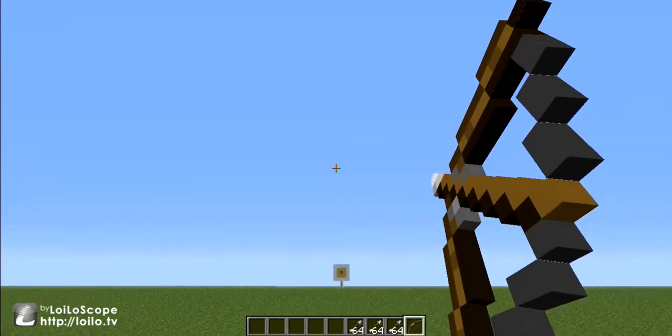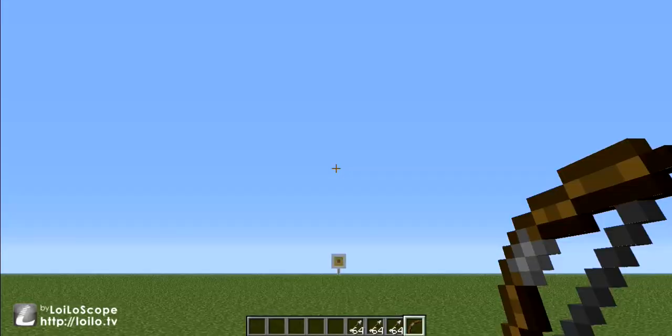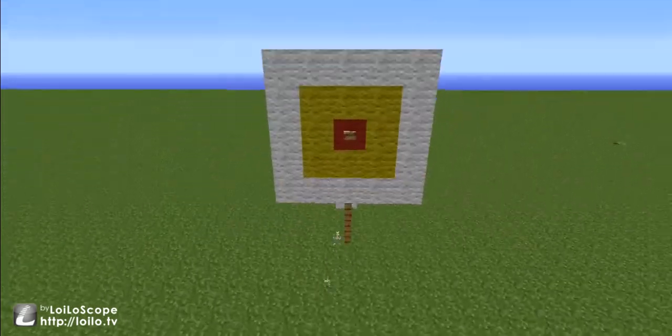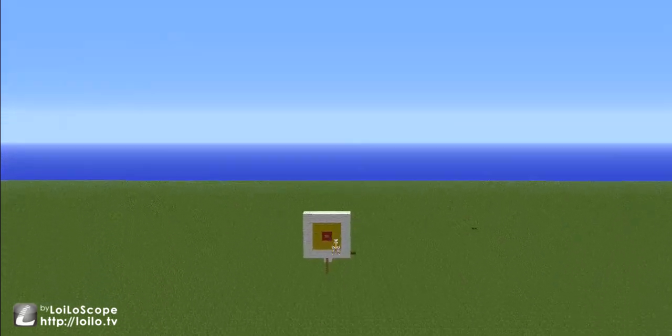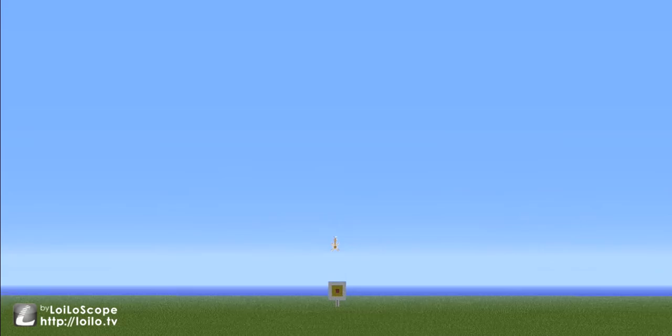I missed. So I'm trying to hit the button. It really helps you aim, because when they get that far, you really can have no idea where the arrows are actually going. But with this mod, now you can. So it makes those really hard-to-hit shots — oh, I got so close that time — not so hard to hit.